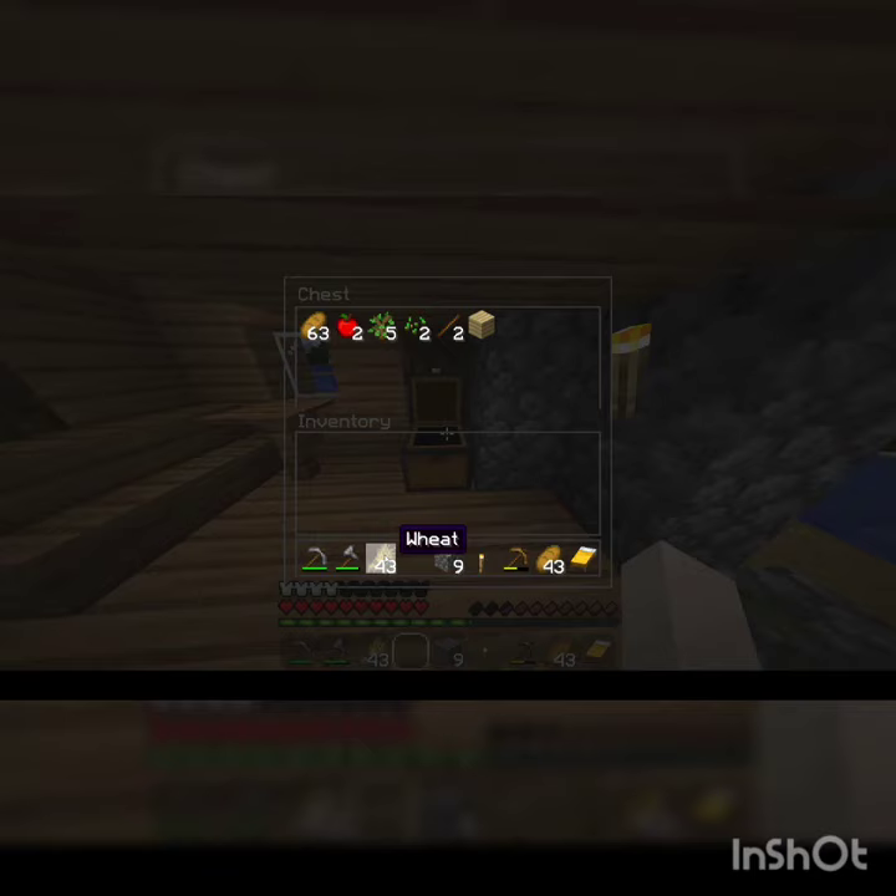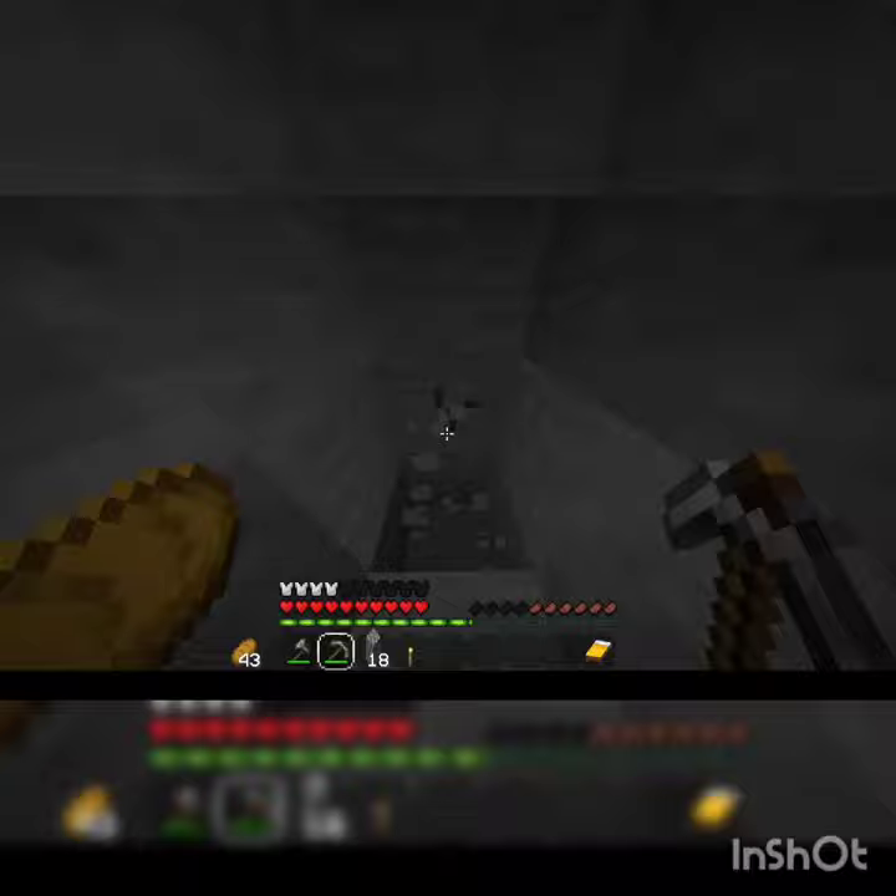Then I stored all my stuff and prepared to go mining down in the caves. I strip mined down in the caves and these are the results — I didn't get much iron but I got some copper and some coal. And this leads to the end of part 1 of our survival series. I hope you guys enjoyed and thank you for watching.